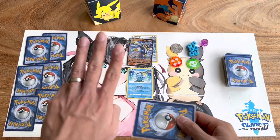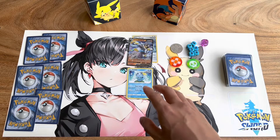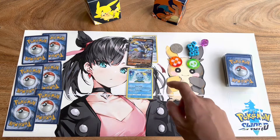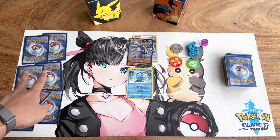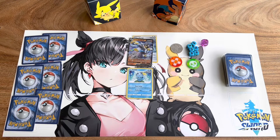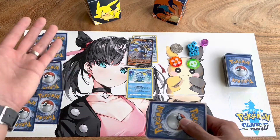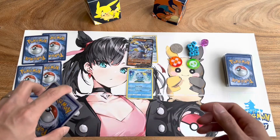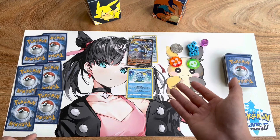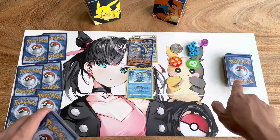There are three different win conditions in this game. Every time you knock out one of your opponent's Pokemon you draw one card from your prize pool — two if it's a V Pokemon, and three if it's a V Max or V Star. If you draw all your prize cards, you win the game. You also win if your opponent has no Pokemon left in play, or if your opponent runs out of cards in their deck.